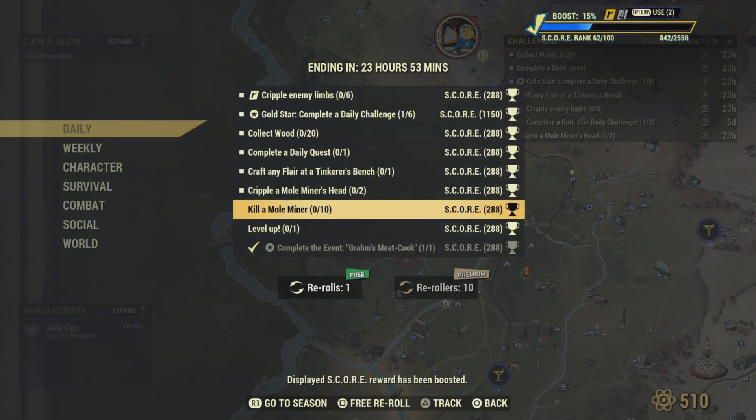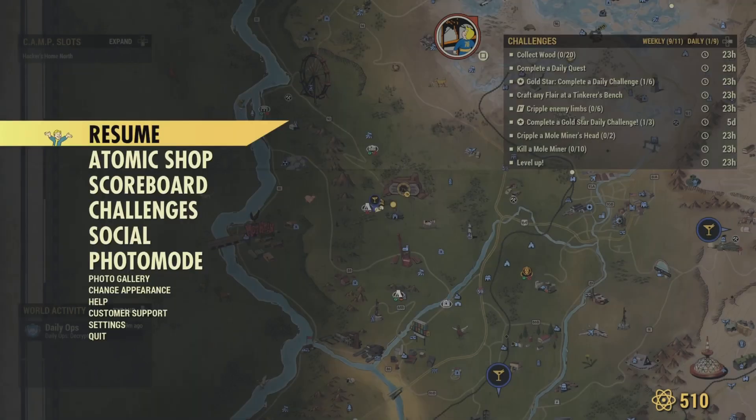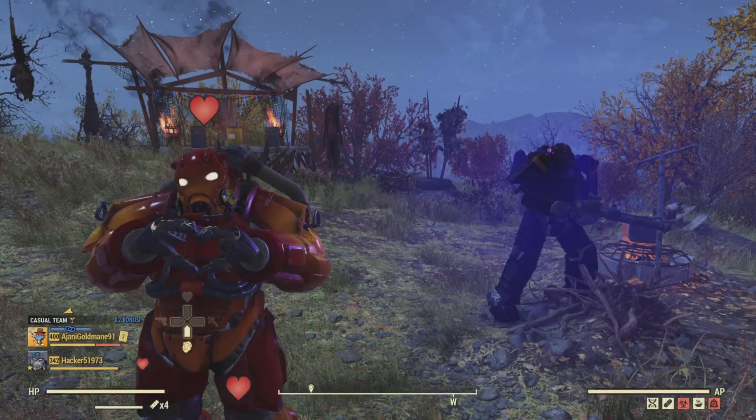Kill 10 mole miners - same place. Level up once and complete the event Grahm's Meat Cook, which I have already done. That's it for me here on Fallout 76. We appreciate you watching - please like and subscribe. We'll catch you all later, bye y'all!